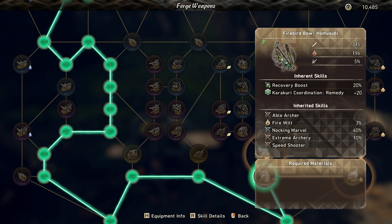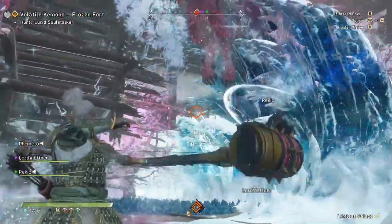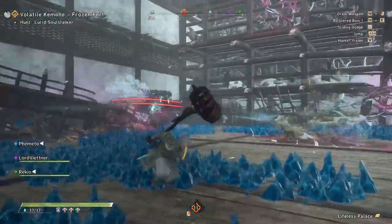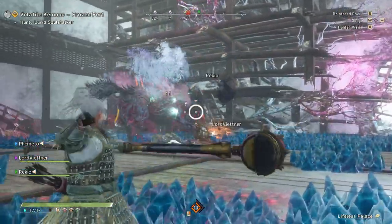Now for the fire bow, I'm going to be using Ember Plume's bow. I pathed around to get fire wilt, even though I don't really have any idea how this works, but it has the other quality of life skills on it such as knocking marvel, speed shooter, and some extreme archery. This is the strongest fire bow in relation to raw and element. I'm not going to be eating for fire boost food. Likewise, with the raw bow I did not eat for attack boosting skills. Only with the crit bow did I eat. The reason is that I don't really have min-max talismans to take advantage of elemental damage just yet, but I do have raw scaling talismans and much better raw foods, so I wanted to keep these all on an even playing field, just using the same talismans and armors and no eating, besides the crit bow which definitely needed to eat.